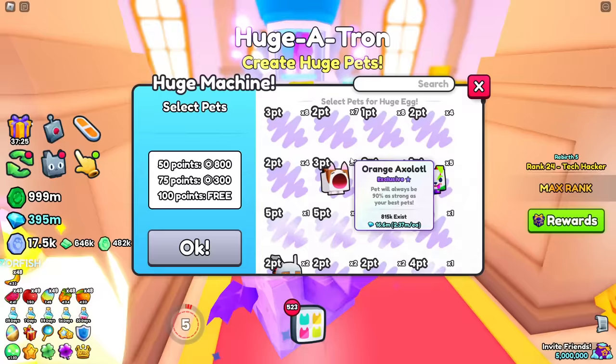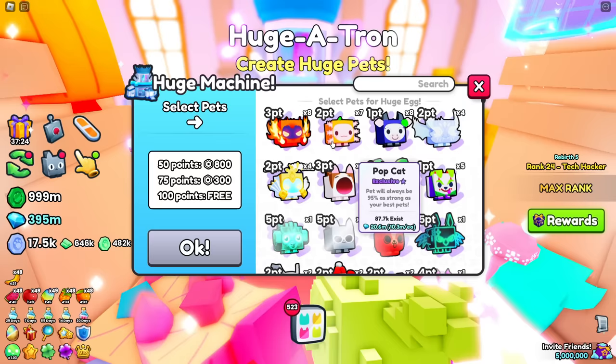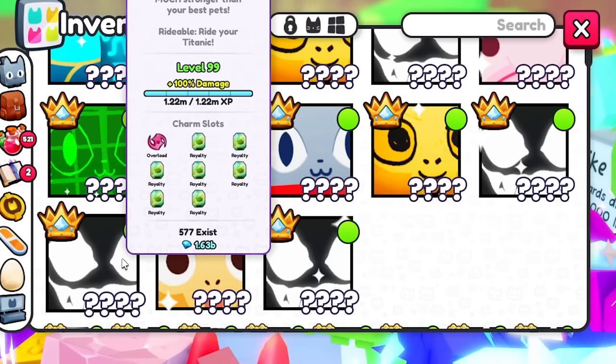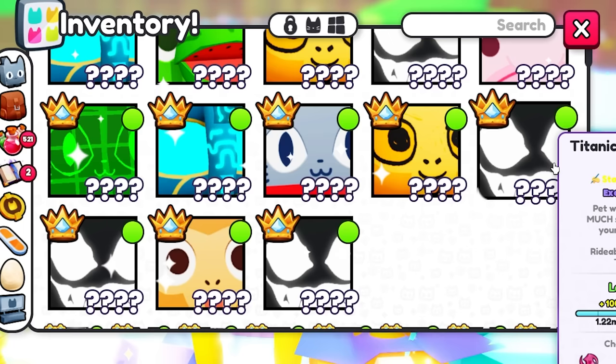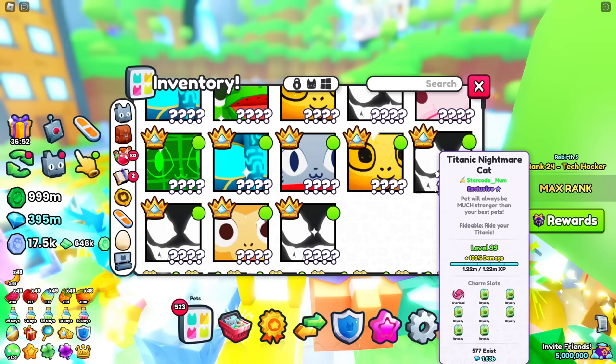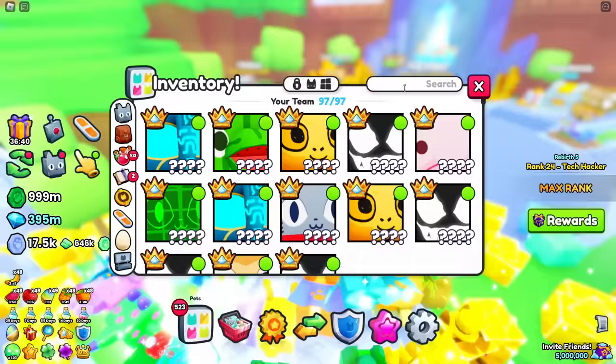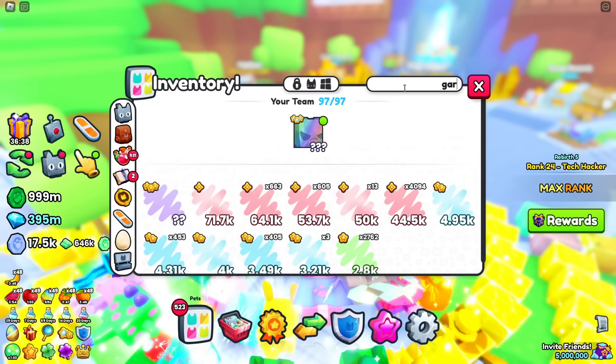This dude needs to claim his free rewards — why is he not claiming these? Let's see if we can make any huge eggs. There are some neon dogs, which is such an old exclusive egg. He actually has three titanic nightmare cats — and these are signed by me because I used to own them. I traded them to him for three titanic jelly cats before he decided to sell his account. Dumb trade on my end.